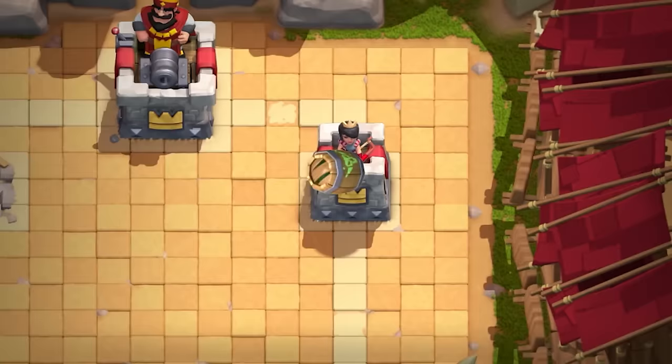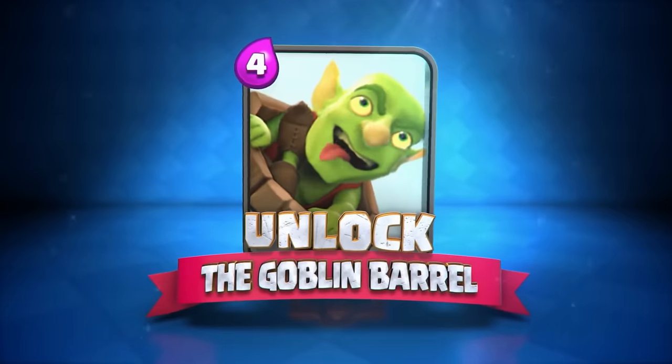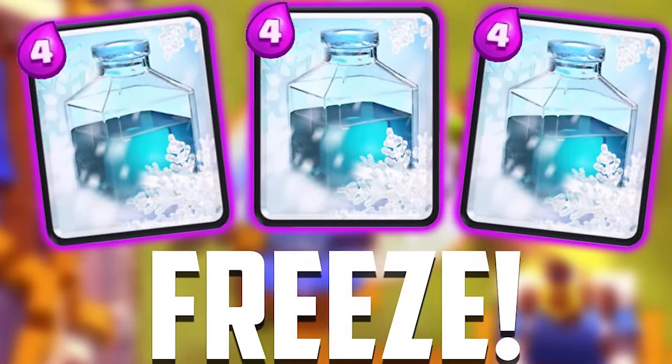At number 86 is the Goblin Barrel. It's been nerfed numerous times — it used to be one of the best cards in the game, but after all these nerfs it has dropped far. At number 85 is the Freeze. It used to be way lower on this list, but it has risen a bit because Lumberloon Freeze and Graveyard Freeze are played quite often nowadays. Just being played gets you a lot higher on this list. In the future the Freeze will probably drop back down, but for right now it's doing quite well.